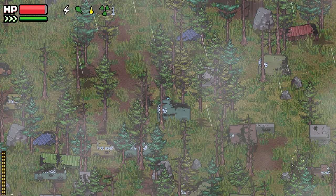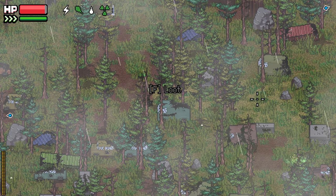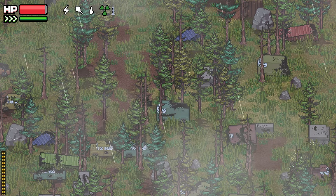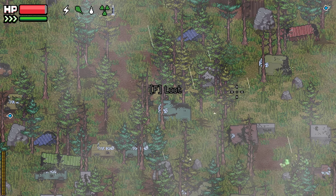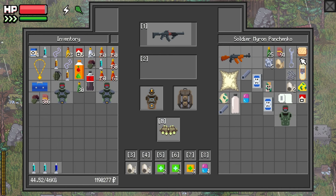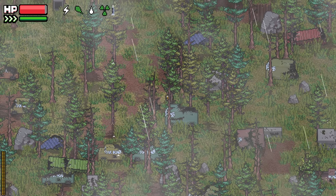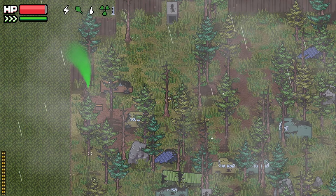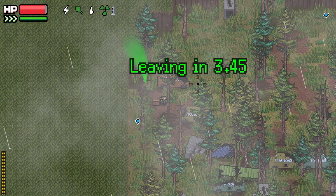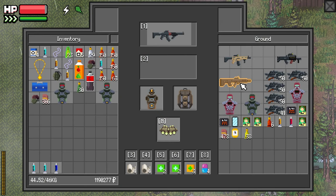Drink the water, eat the chocolate. Need another sandwich. Okay, that's good enough. And we're home free. Just make sure we get our loot. Lots of parts.